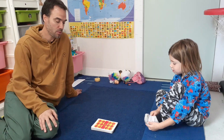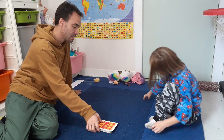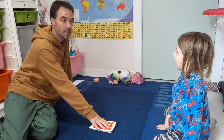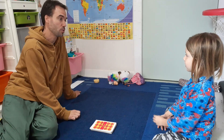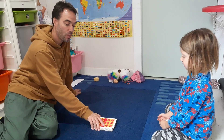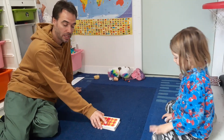So this is a really simple game. All you need is a deck of cards. I've taken out all the picture cards, so this deck just goes from ace up to ten. We're not doing zeros today, so we've gone from ace being one all the way to ten.